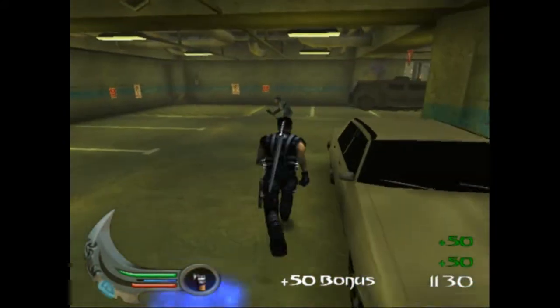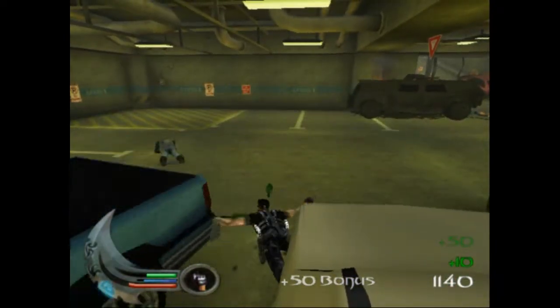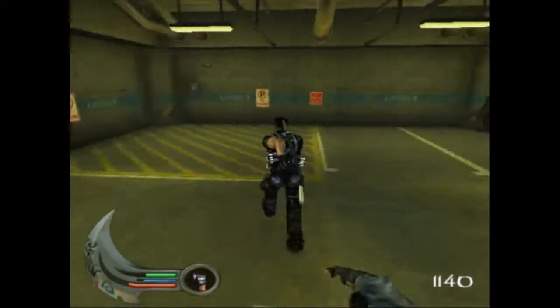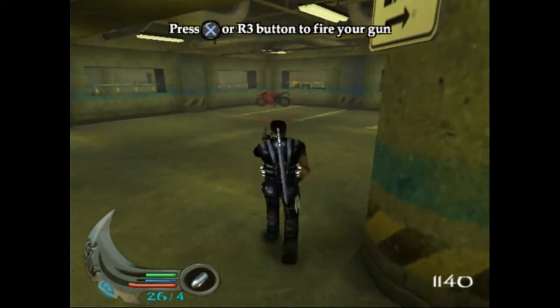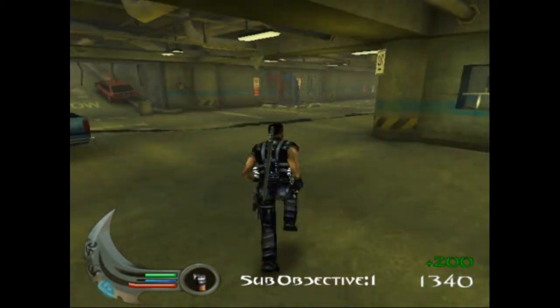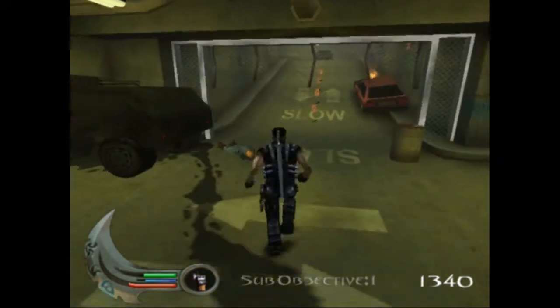This guy thinks he can kill us with bottles — that's a little insulting. That's what happens when you get hit by a car. You can tell he's not a vampire because he's not a pile of ash right now. These are the motorbikes that are the sub-objective. Sub bonus — same thing. Well, not really, but you know what I mean.